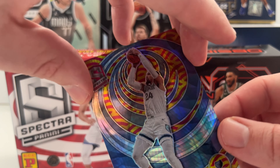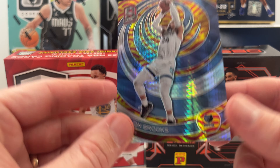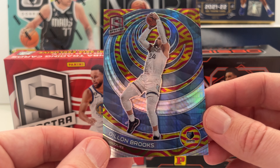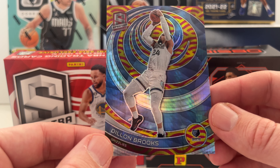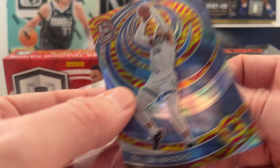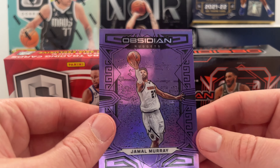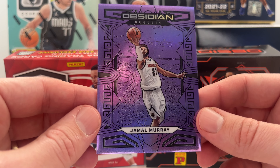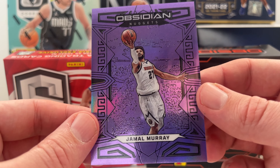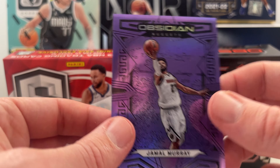Next up: Dylan Brooks — a very cool looking parallel, numbered 10 out of 75. Would have been great if the Rockets colors matched more, but Dylan the Villain has something to him — I saw him with a nasty dunk getting into the top 10. Then — wow — look at this card: Jamal Murray, numbered 2 out of 49 in Obsidian. Obsidian is coming through! I love it. This T-Mall box is pretty crazy.